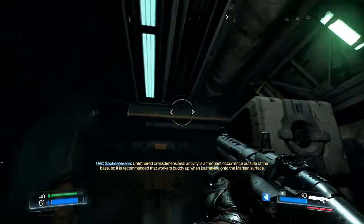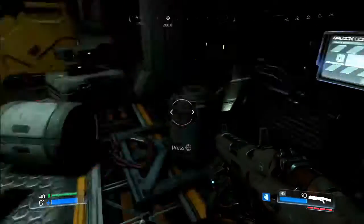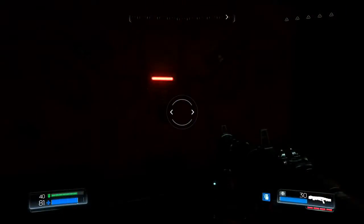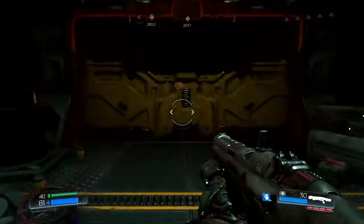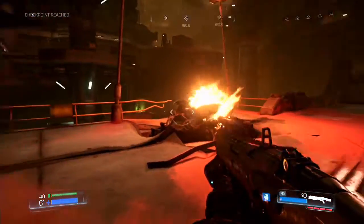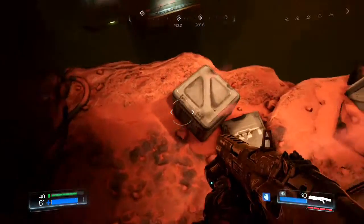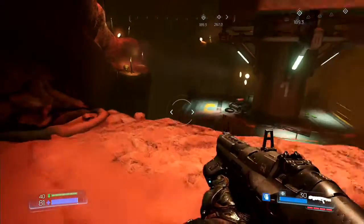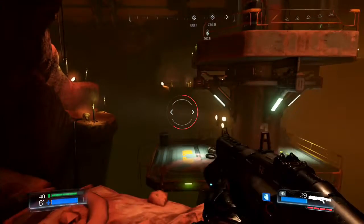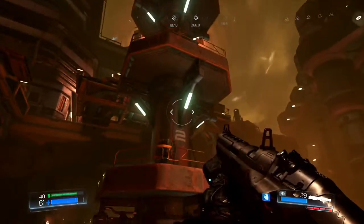Let's get into it then — get into the current outside of the base. It is recommended that workers buddy up when journeying onto the Martian surface. Let's open the airlock. Can I go down there? I can't. I guess I have to jump over there and then jump up there. That's where the green lights are.